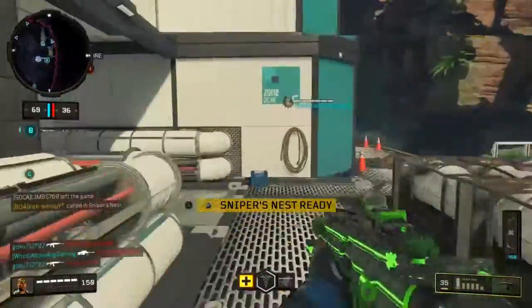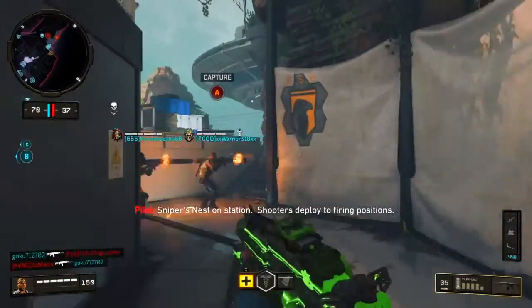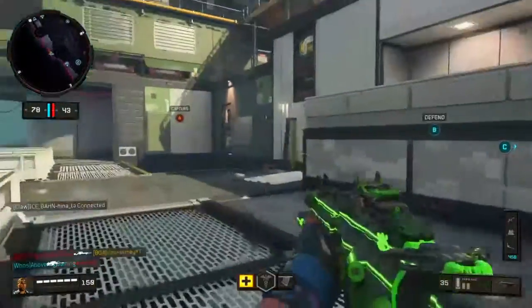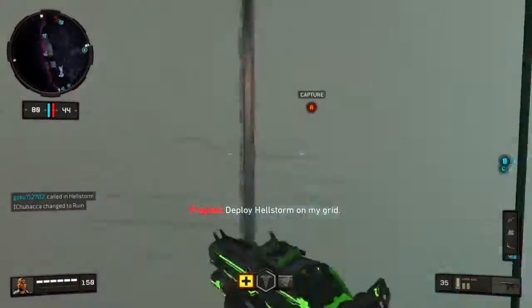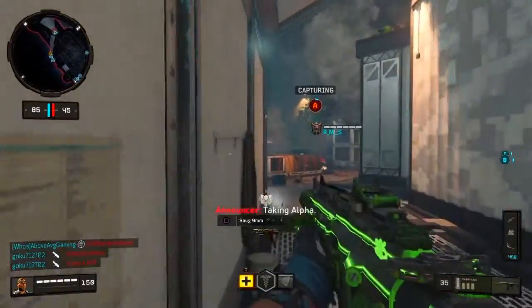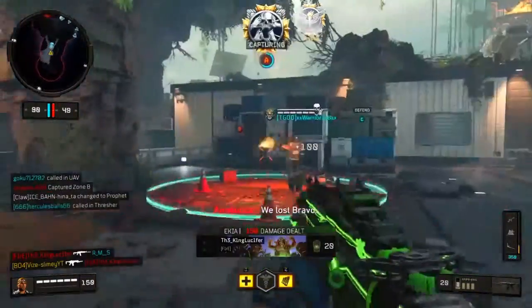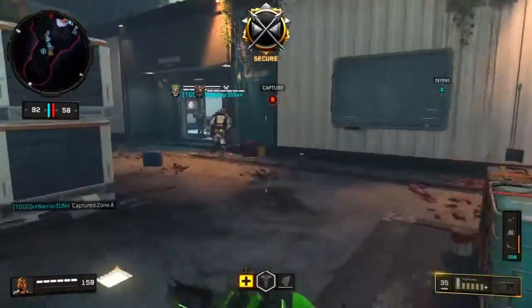My next tip is to always run scorestreaks that are lethal. For me, I make sure I run UAV, Lightning Strike, and a Sniper's Nest. The only one that isn't a lethal scorestreak is UAV. I always tell my teammates — whether playing with subscribers, friends, or Twitch followers — to run nothing but lethal scorestreaks.